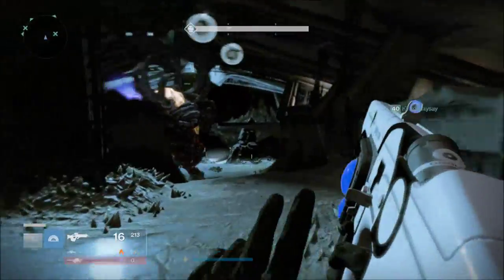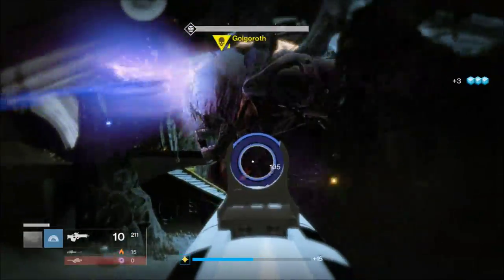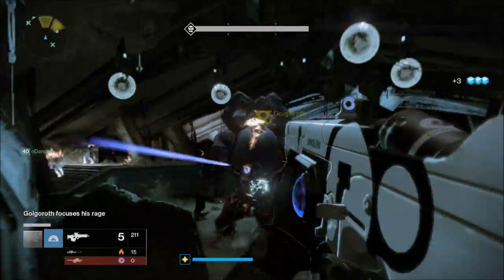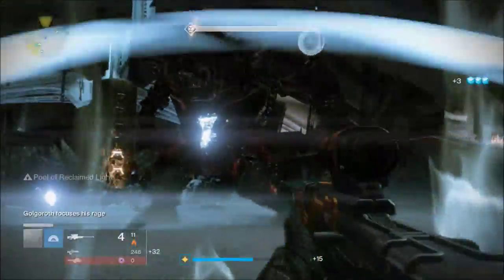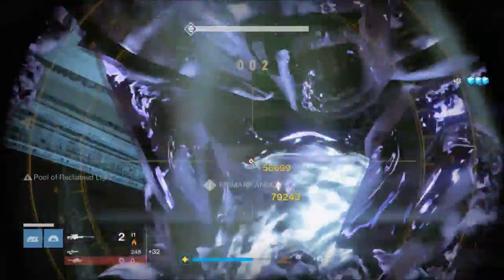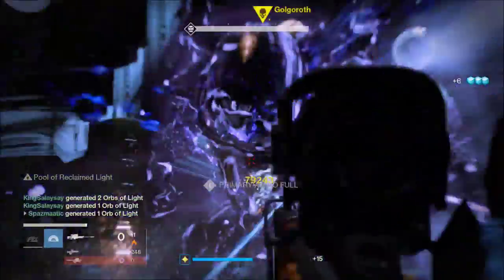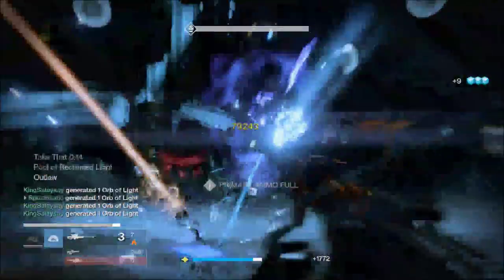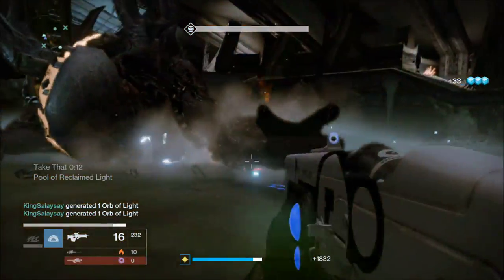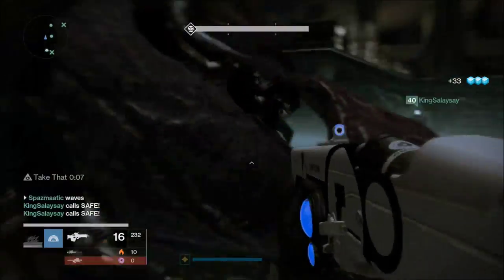This is our last bubble — we take out Golgroth on hard mode. We were really excited. My rewards were 311 harrowed boots for the Hunter, which I was pretty excited about since my boots were only 299 before. That's where we finish Golgroth off, and that wraps up how to kill Golgroth in hard mode. If you guys enjoyed, don't forget to rate, comment, and subscribe — I'll see you guys later back inside Destiny, peace.